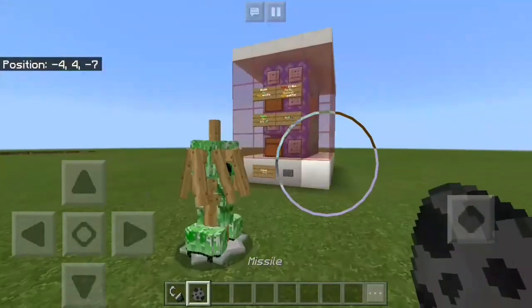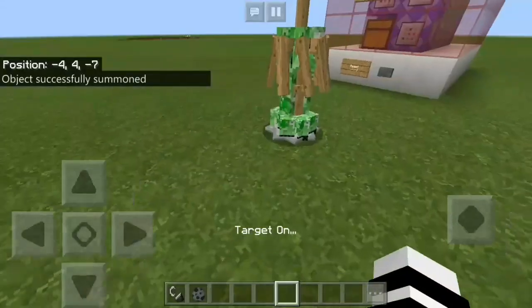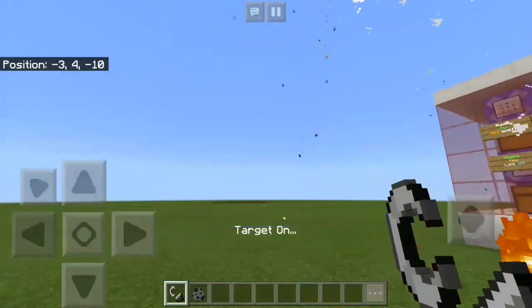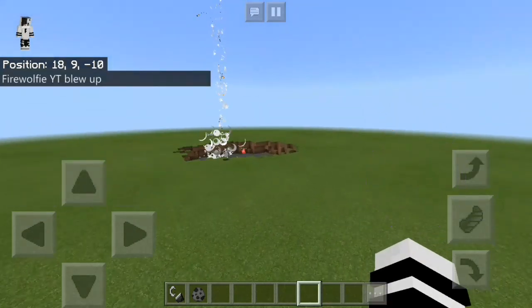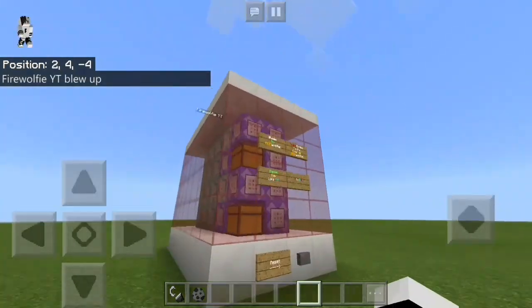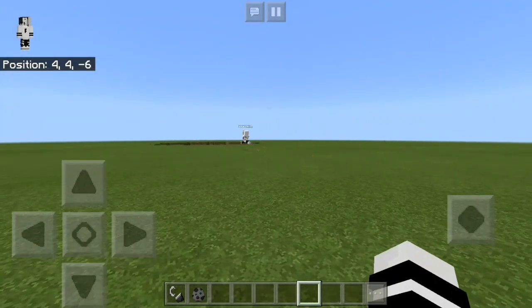Press that and now it works and you can do it again. Let's copy this, activate the missile — oh yeah it's really cool — and it will drop to the point where you placed the target again. So that's how the machine works. Now I'm gonna show you guys how you can have this machine in your own world.